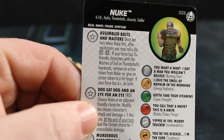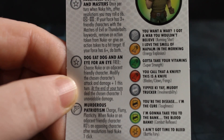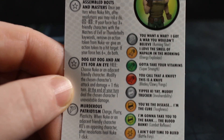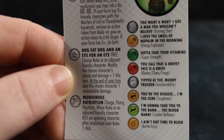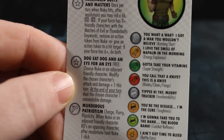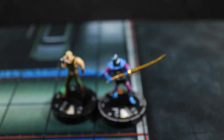I played against him in pre-release. He's got the Assembled Bolts and Masters trait. His Dog Eat Dog / Eye for an Eye ability lets you choose Nuke or an adjacent friendly character, modify that character's attack and damage plus-1 this turn, but at end of turn the chosen character takes one unavoidable damage. He's also got Murderous Patriotism — Charge, Flurry, Plasticity — for 85 points with Running Shot, Energy Explosion, 6 range. He's okay, but 85 points feels a little steep for a 17 defense, if I'm being honest.